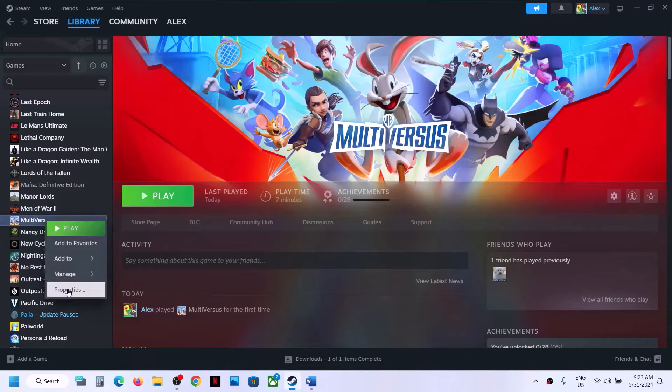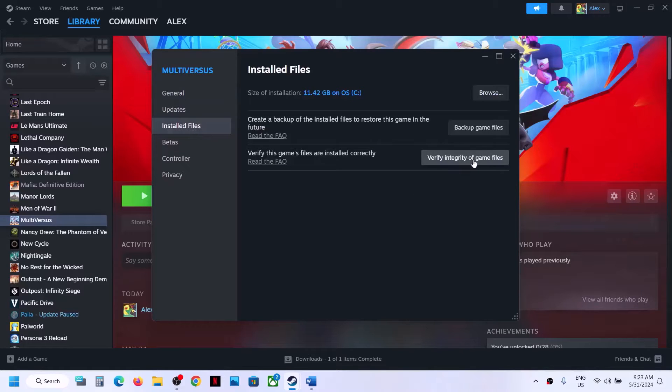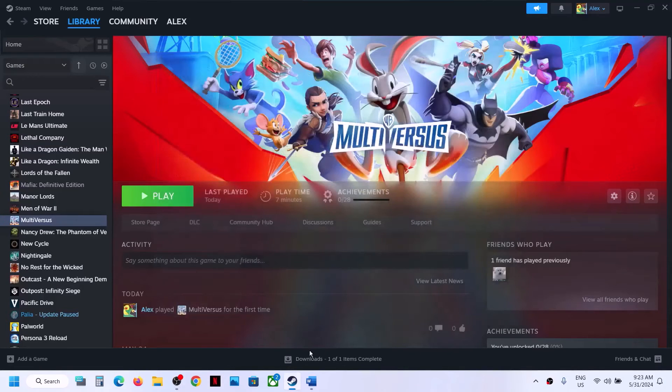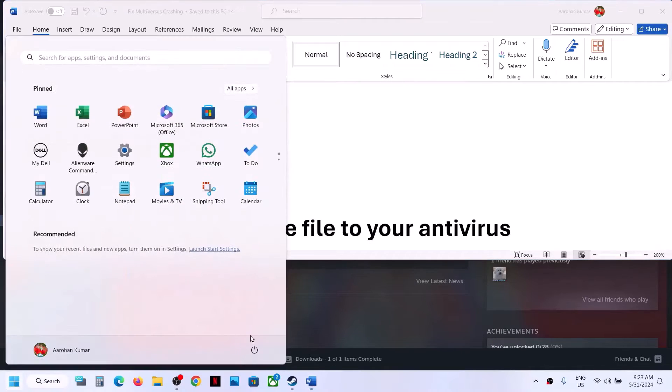Still not working? Verify the game files. This is important. Make a right click on the game, select Properties, go to the Installed Files tab, and then click on Verify Integrity of Game Files. Once you verify it, it will repair some files. Once that is done, launch the game and check.